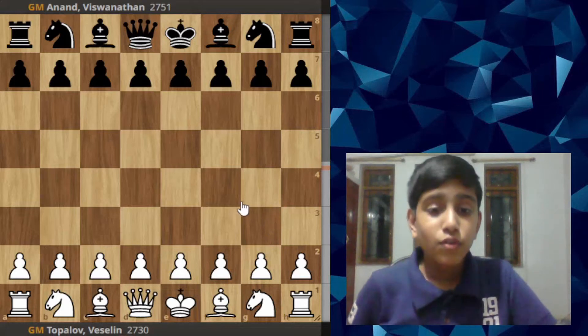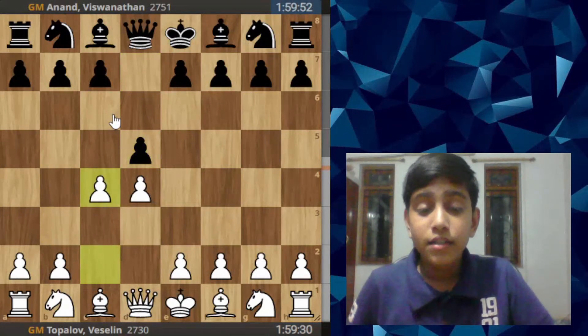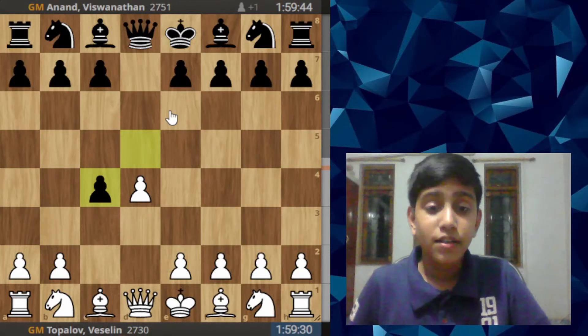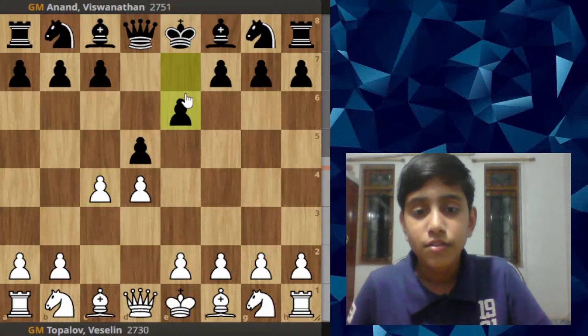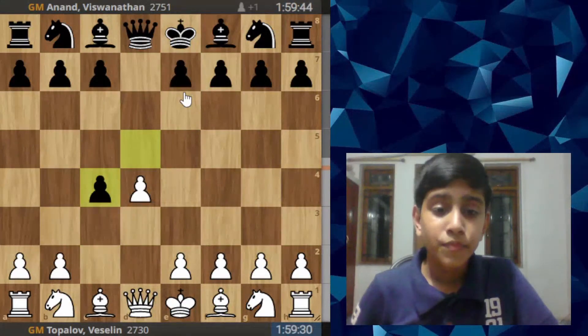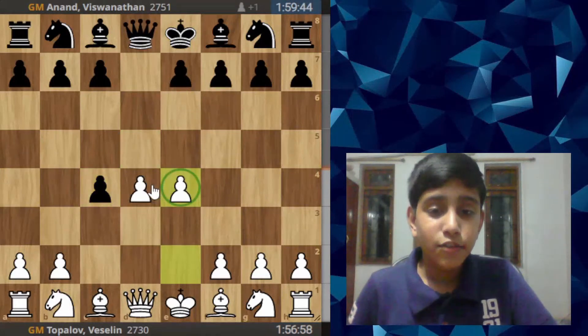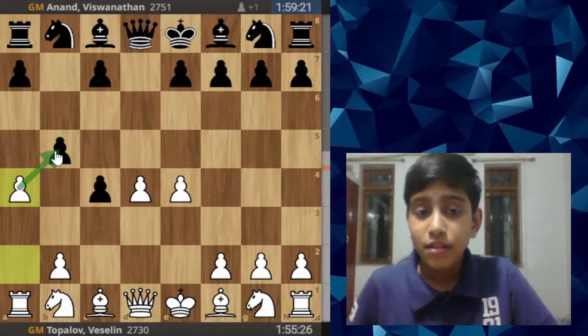Topalov plays his favorite move d4. Anand responds with d5, then c4 — the Queen's Gambit. Anand plays dxc4, the Queen's Gambit Accepted. Normally we would expect c6, the Slav Defense, or e6, the Queen's Gambit Declined, but he goes for dxc4. White plays e4, takes control of the center, and is preparing to take the pawn back.